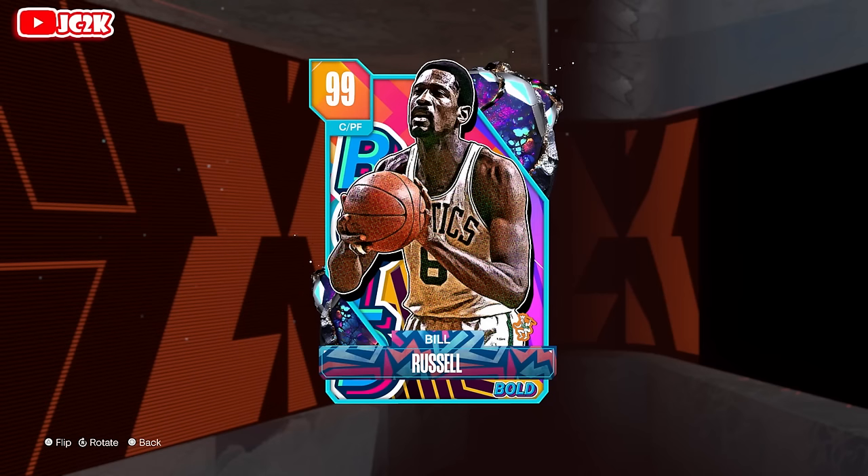Yo, what is good YouTube and welcome back to another GC2K video. In today's video we're doing gameplay with the brand new Dark Matter Bill Russell. I do believe he's going to be one of the best power forwards in the game. 2K changed his release, gave him better animations, better stats and badges. This card looks phenomenal all the way around, and I believe if the release is nice, he will be an absolute dog at the power forward position. Make sure you hit that subscribe button — help me push towards the 25,000 subscriber mark. I upload every single day, would really appreciate it. Let's hop right into it.